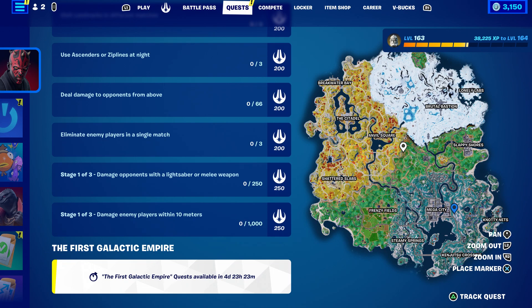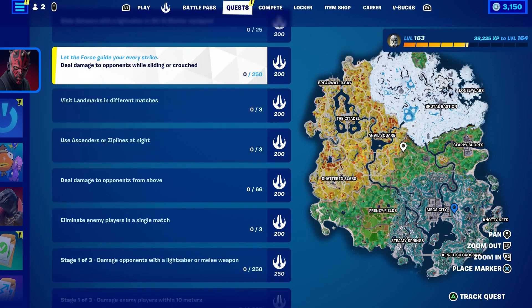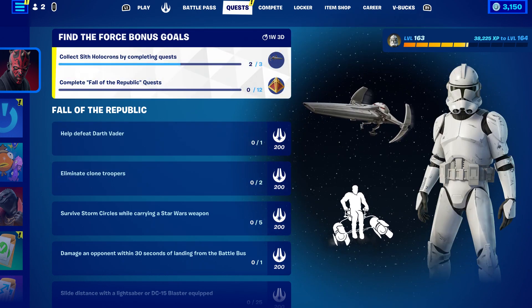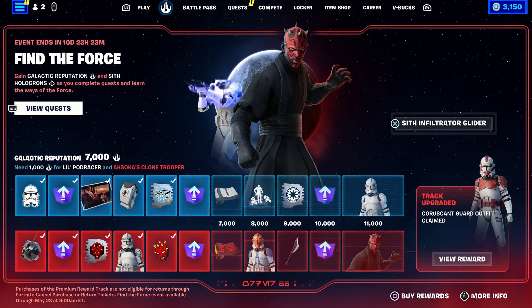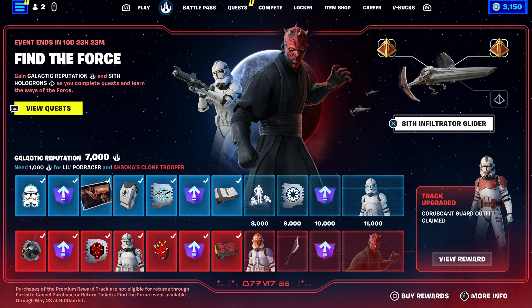The Force Galactus Empire challenge — you guys are going to have to wait four days from now, so around Tuesday or Wednesday. After that you can unlock that reward. Also, I think you guys can get the glider today.